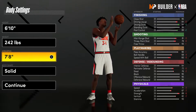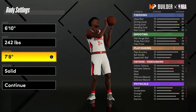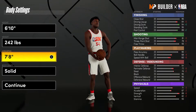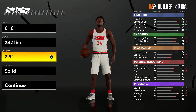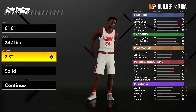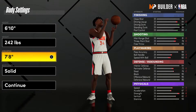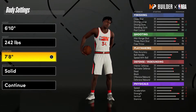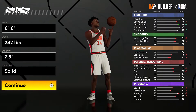When you max out the wingspan all the way up to 7'8", your driving dunk goes from 85 to 94 — that sounds more like a Giannis Antetokounmpo build. A 94 driving dunk with a 95 standing dunk is pretty much insane. Our blocking is already at the highest it can go, and a 7'8" wingspan does justice to the driving dunk.